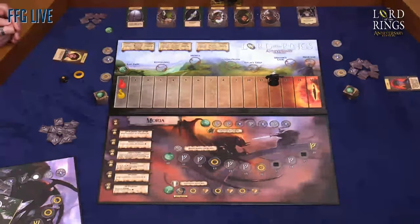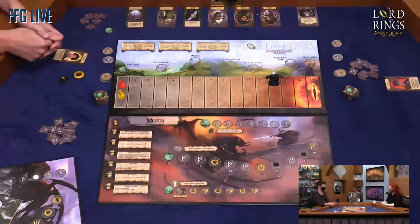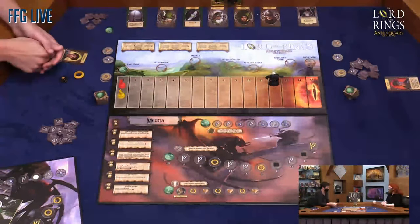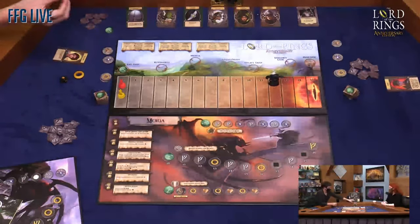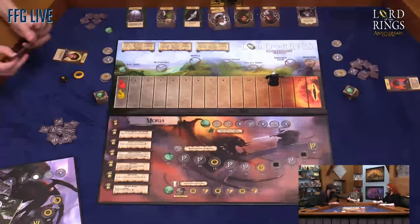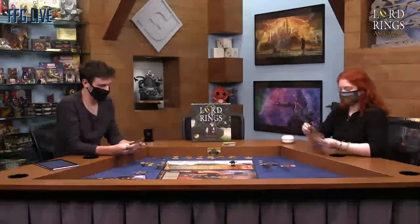If you read the books and know the artwork that were in them, it really evokes that beautifully. I grew up with those books. We start here at Bag End. First, at the safe havens, some good stuff happens to us. The first thing that happens is Gandalf shows up — it says each player draws six quest cards. These cards are what we're going to be using to advance once we get to the conflicts.